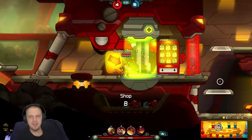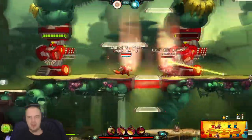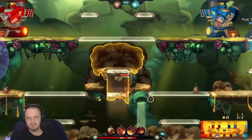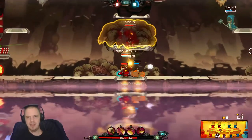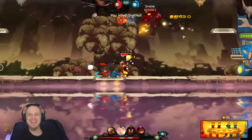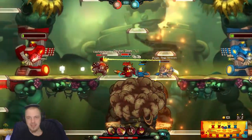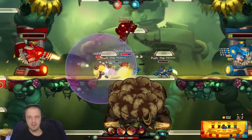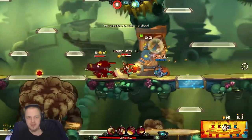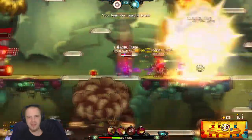Attack speed on claw. There we go. Oh yeah, we're moving now. Look how quick that Penny is. Cowardly Leon, indeed. That was a nice combo right there, if I do say so myself. And we just fucking wrecked that Leon. I knocked him into the turret. He says, 'Nice shot.' Well, he kind of set himself up for that, to be fair.